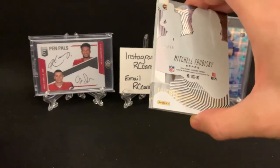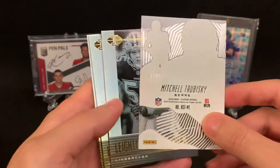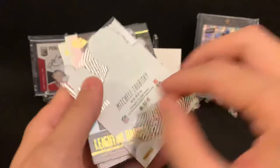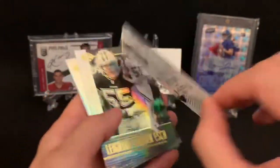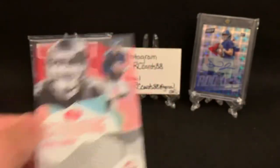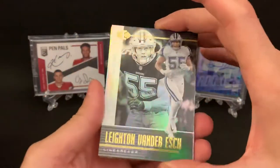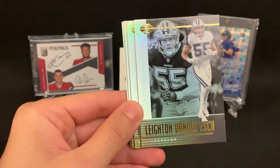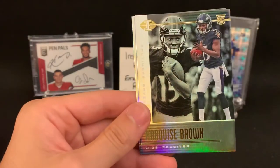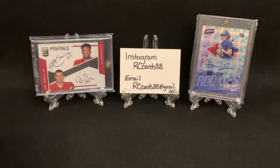We've got a Mitch Trubisky — red, numbered out of 50. That's a nice little short print. I think he's hurt with a dislocated shoulder right now, hopefully he gets better. There are a lot of collectors who have a lot of stock in Trubisky. We've also got Leighton Van Der Esch, Ed Oliver rookie card, Marquise Brown rookie card, and a Jared Goff. Some nice rookies to start — still looking for all five hits.